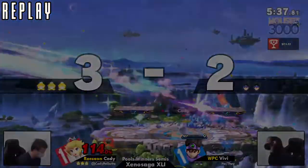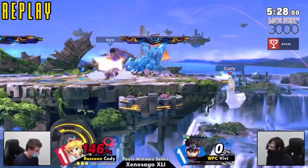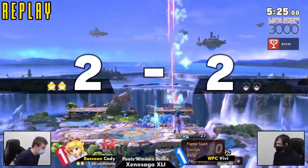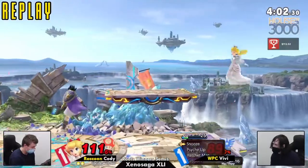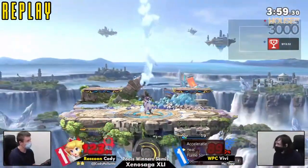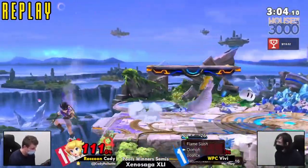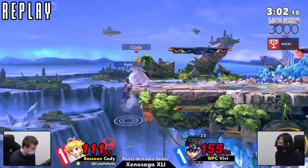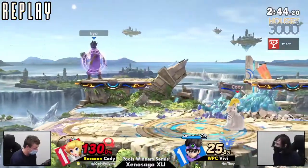Great set from both players, great showing from both. Cody's going to have a chance to redeem himself in losers. Vivi's sitting pretty on winners though. I believe that was only a winners semi set. The turnout today is insane. I think Syrah pulled up too, and we got Jersey pulling up now. Very fun set to watch. Coming in next, we've got Jen versus Helper.